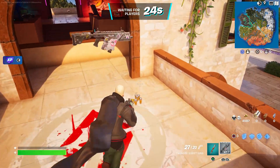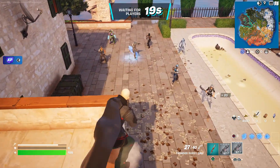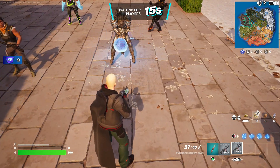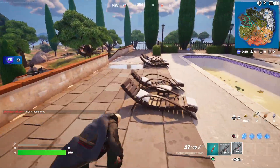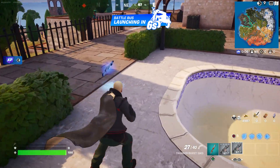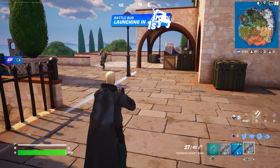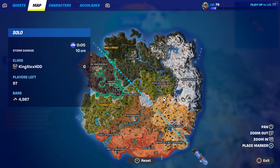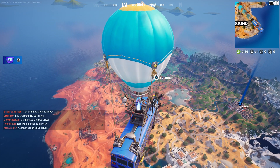Once you do spawn by the Battle Bus, make sure you guys press down on the D-pad — it's very important that you do that — to thank the bus driver. Then I'm gonna tell you what you guys got to do next. Press down D-pad to thank the bus driver, and then we're gonna go to Reckless Railway.